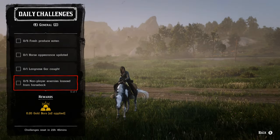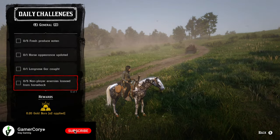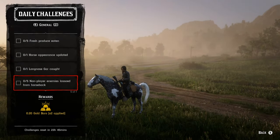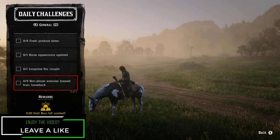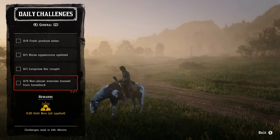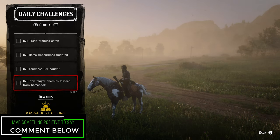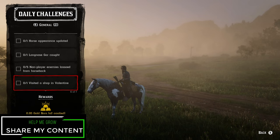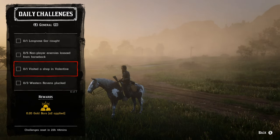For five non-player enemies lassoed from horseback, just aggravate some NPCs — that's not hard since they'll get mad at you just for sticking around. You can go to Van Horn, Thieves Landing, or do bootlegger missions and hideouts to find non-player enemies. Just make sure you lasso them while on horseback.